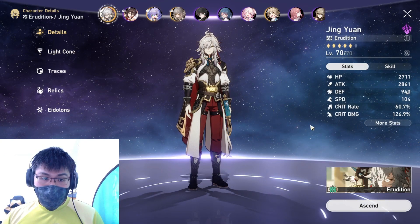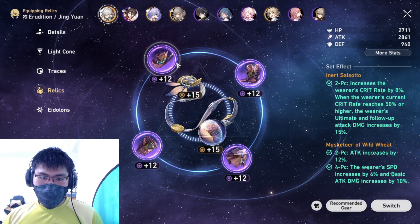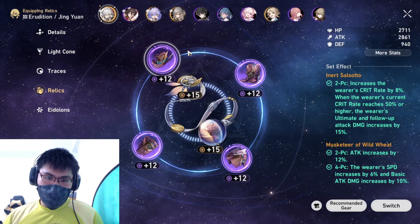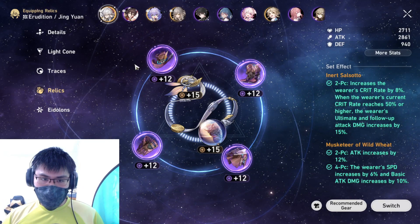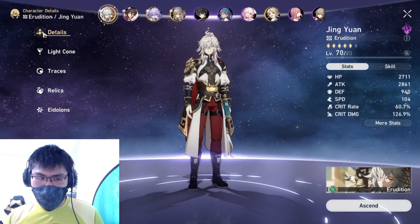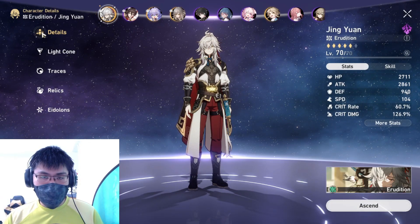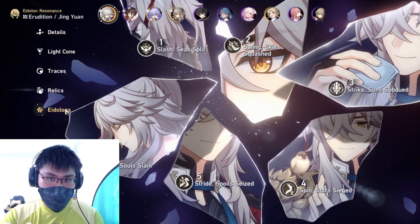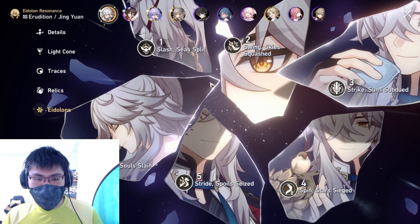He's at level 70, every Trace is maxed out, and Relic levels are maxed out. These are the optimal stats for Purple Gear for now. I'll definitely upgrade to the Lightning Set and fine-tune all the stats to maximize his potential. This unit is more than sufficient for most content, delivering damage, farming, and clearing Simulated Universe World 6 Difficulty 2 on auto mode. So let's talk about the issues you'll encounter even with him fully maxed in Eidolons and Light Cone.